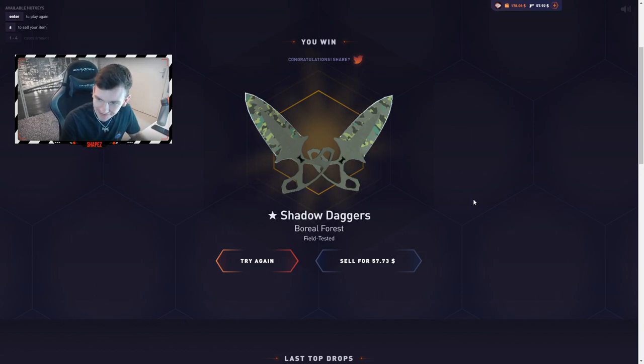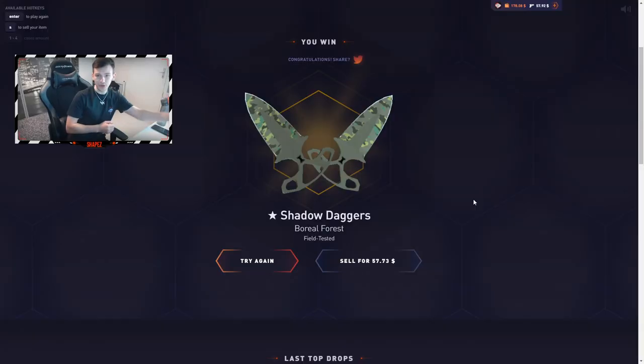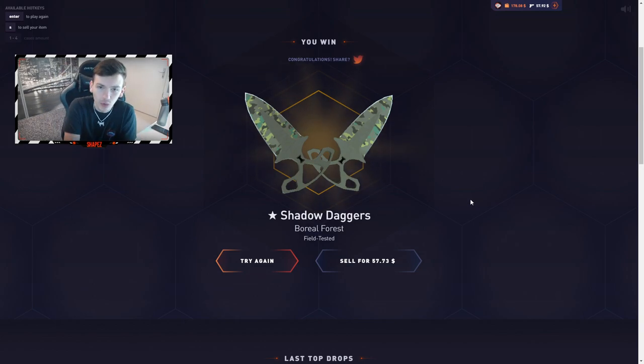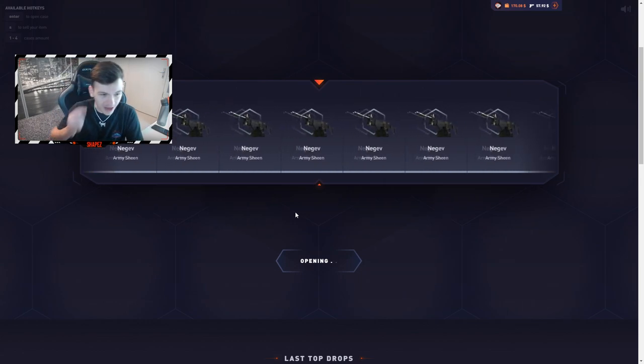That's the first ten-percent knife case. Beautiful — shadow daggers boreal forest. That's a crazy $57 skin, which is amazing. Opening up the second case straight away — I actually need to get a flip knife doppler.